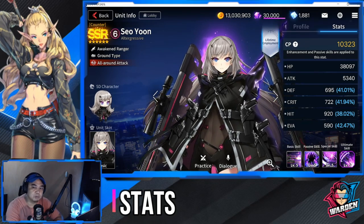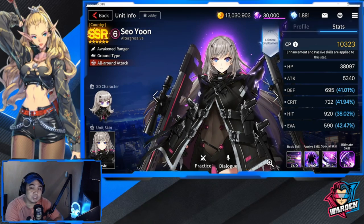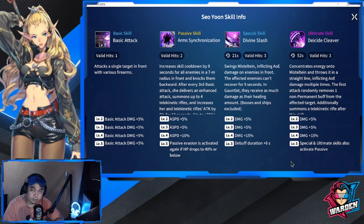For her stats, she has a couple of strengths — namely her HP which is 3,800,997, which is actually above average. Her attack is also high at 5,340, and her crit is above average at 722. Her weaknesses would be her defense, evasion, and hit rate: defense is 695, hit rate is 920, and evasion is 590 — all below average.